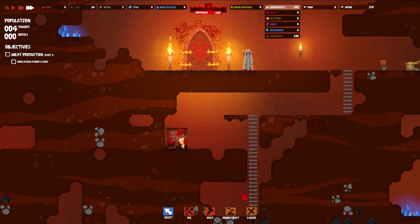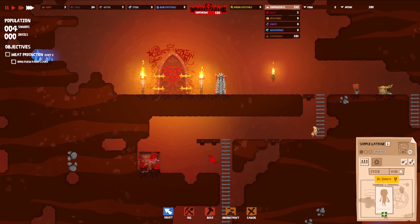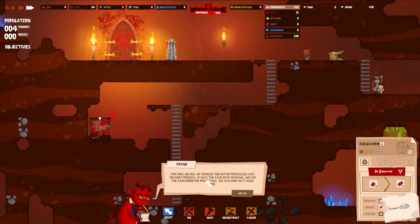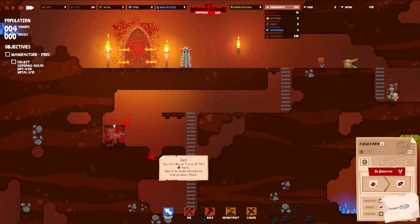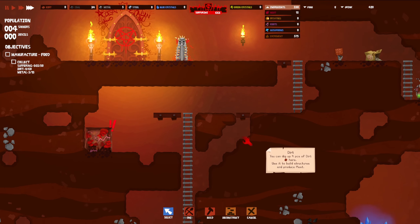Good job — you built a flesh farm. Click on the completed structure for details. This is the only card that is different from the others. Production type structures are the only ones which do not require sinners. In place of cycle, there is 'process' — the rest is unchanged, and there are no sim profiles either. The process shows what the structure uses and produces — in this case, dirt and meat.